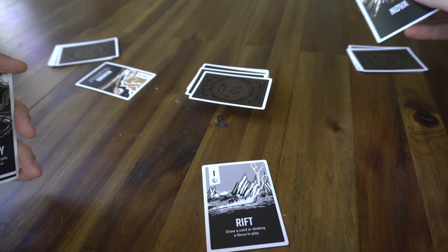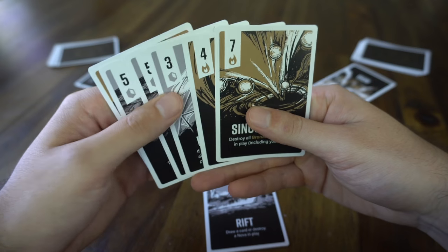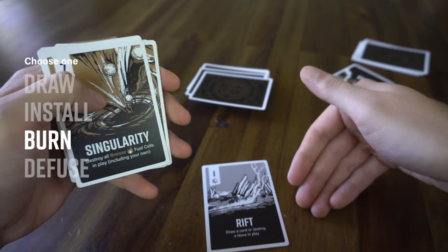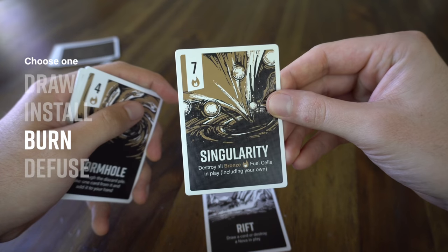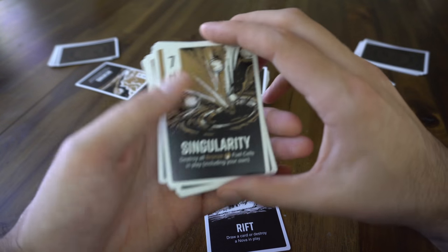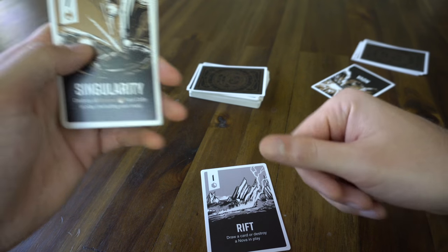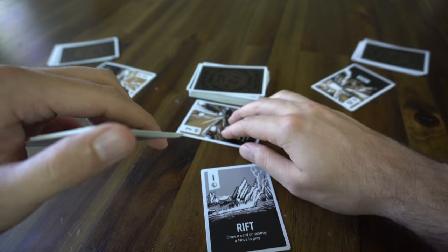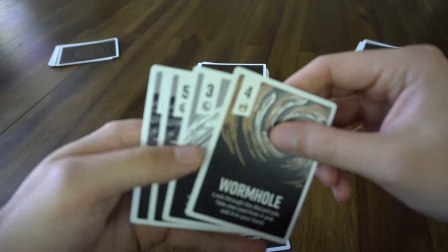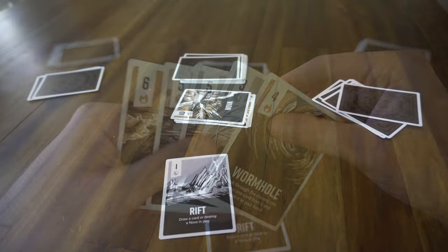The turn continues to the next player — let's say they installed a five, and then another player installed a Nova. They might be feeling safe because I just played my Rift. It's our turn again and we're looking at burning a bronze fuel cell. Instead of installing it for its point value, you can burn a bronze fuel cell to the discard pile to activate its ability. This Singularity says: destroy all bronze fuel cells in play, including your own. I don't have any, and those two players have two, so I play the Singularity and both their bronze fuel cells go to the discard pile.